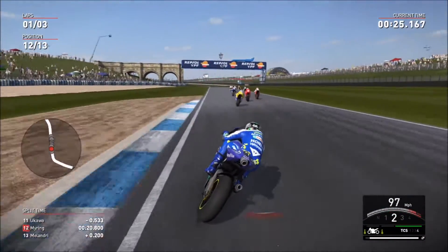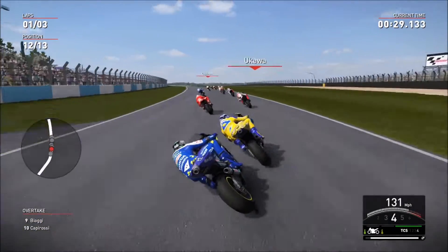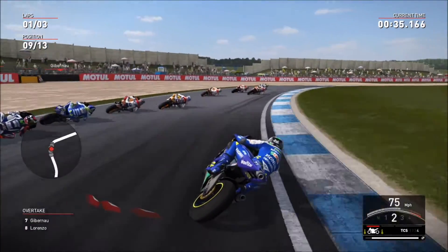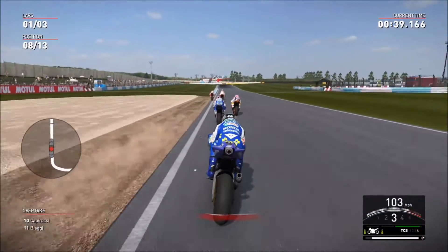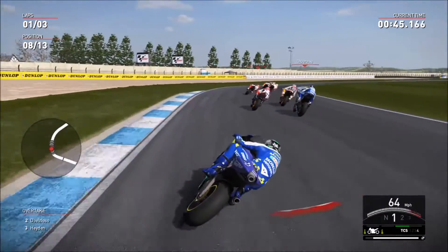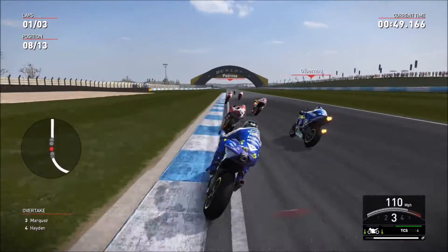It went well through the Craner Curves, getting a good run. I'm trying to get Toru Ukawa, Capirossi, and Barros behind me. The 2014 Lorenzo just dropping to the back, just like in real life. There's so many more riders to hold off — all at the front it looks like just Hondas, until Rossi in first place.